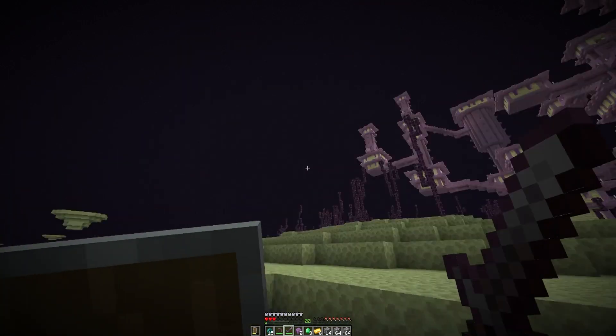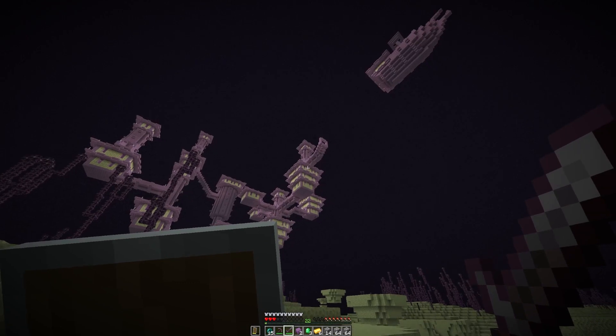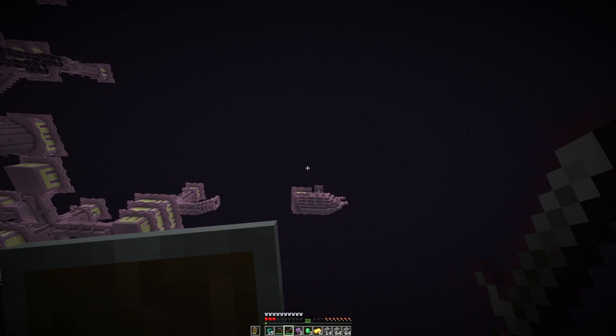So first, what you're going to want to do once you find an end city is see if it has this ship here. It should be a little detached from the rest of the end city, but as long as you have that ship there, you can watch this video. If you don't, go ahead and repeat the steps from the previous video to find another end city. But once you do find one with a ship, this is where you're going to watch this video.